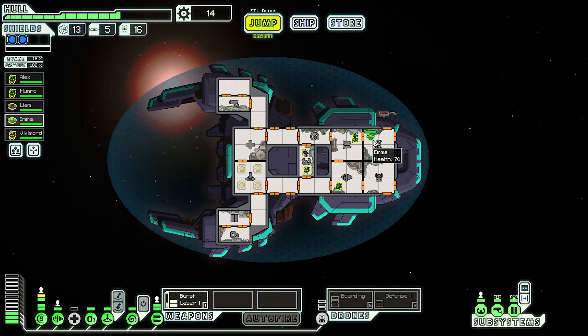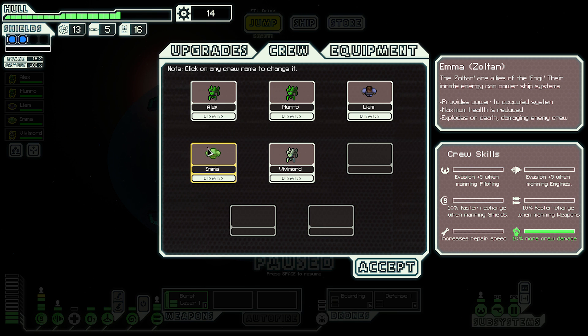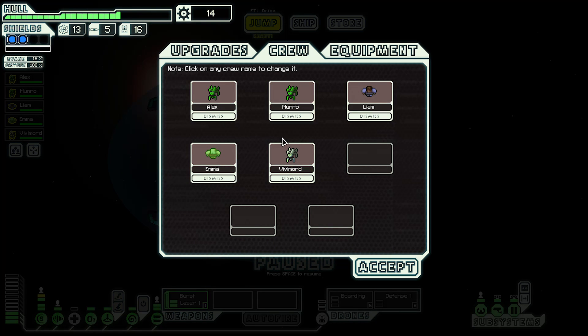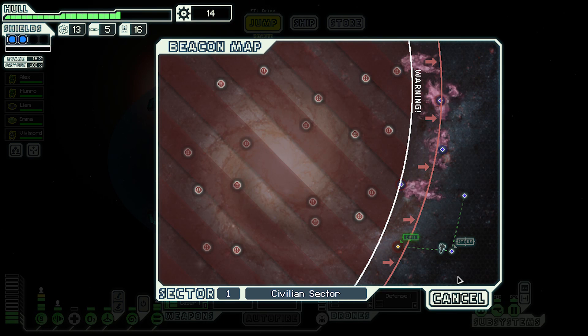We're going to get mind control — it's our final ship system. And then we're going to buy another mantis, which means someone can probably stay in the shields the whole time. Looking at a new crew member: maximum health is reduced, explodes on death damaging enemy crew. These could be good boarding party members, but I could do with another crew member as captain. Let's jump — we're going to have to fight the rebels at the exit.